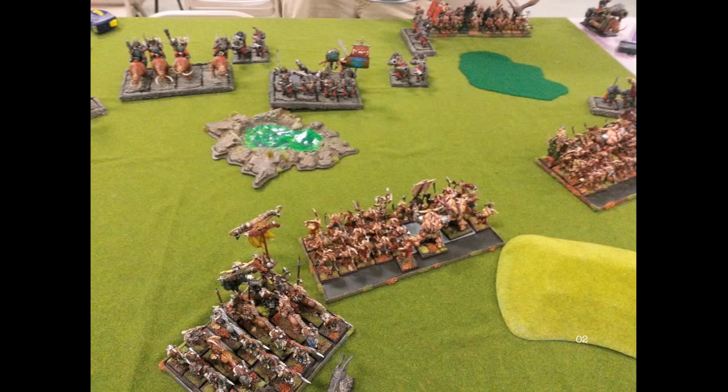Ogres Turn 2: the Sabretusk continues to flee — it's at the bottom of the picture, having fled right through my lines. He moves the unit of Bulls up on the far right to redirect my rightmost unit, and uses Bulls on the left to chaff up my Gors over there. I'm really not unhappy with that — I can get those points and hopefully redirect into the Leadbelchers or something. He actually wasn't very aggressive with his Mournfang, which is fine. I'm not aggressive with my general's unit either because I don't want the Mournfang getting into it.